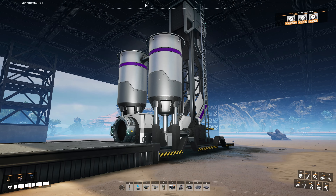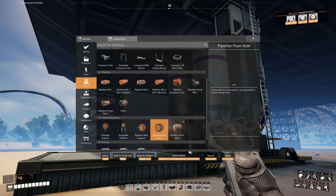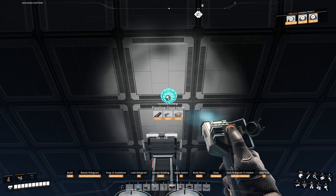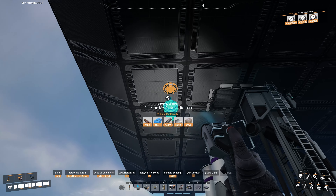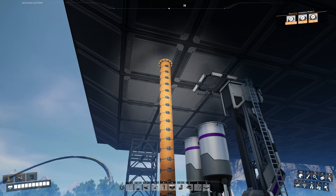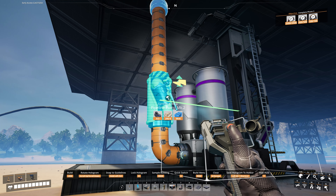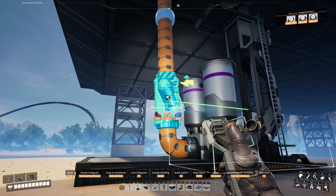Now we want to get the oil from our oil extractor up to the top floor. I'll grab a pipeline floor hole and place it right in the middle, then connect a pipeline from there down to our oil extractor. Since that height is more than the oil extractor's head lift can handle, we're going to need a pump — so I'll use a Mark 2 pump, place it on the pipe, and make sure it's oriented to flow upwards.